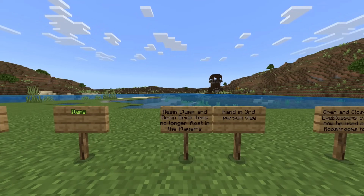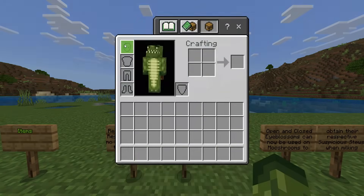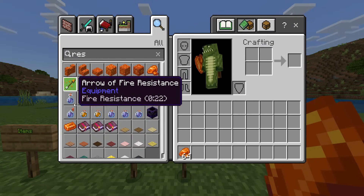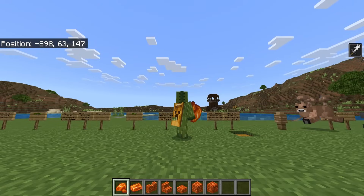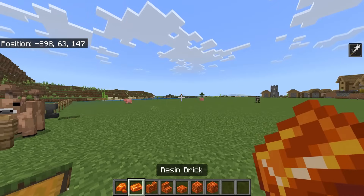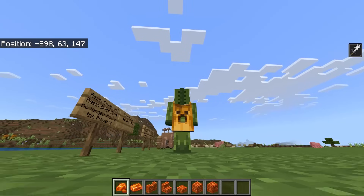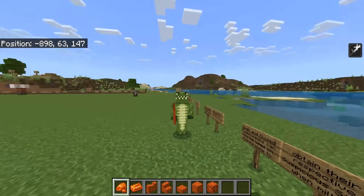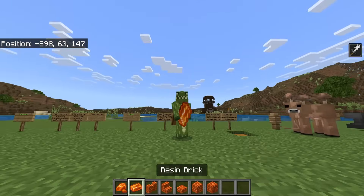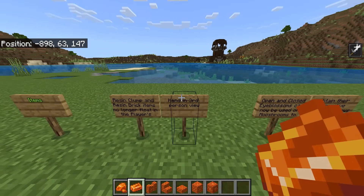Items: resin clump and resin brick items no longer float in the player's hands in third person view. I had no idea that was actually a thing. I'll grab a bunch of these — why does it look huge? Surely that's another bug. Also, why can I see my placement through my player? They fixed one bug and another one arises. Doesn't quite beat the giant cobwebs, but yeah, fixed one bug, another one's added.